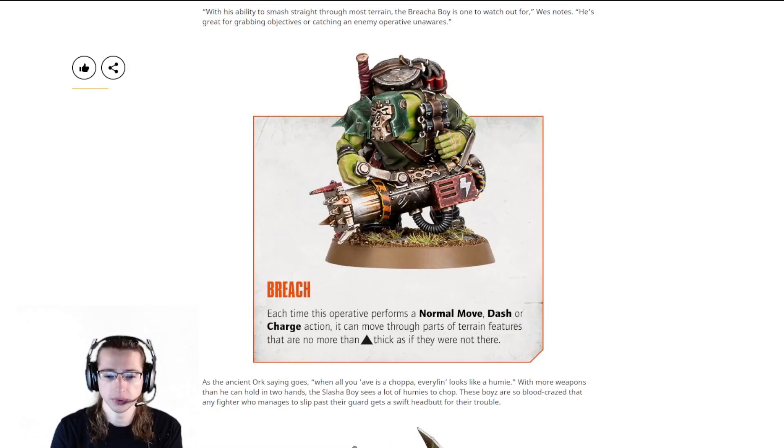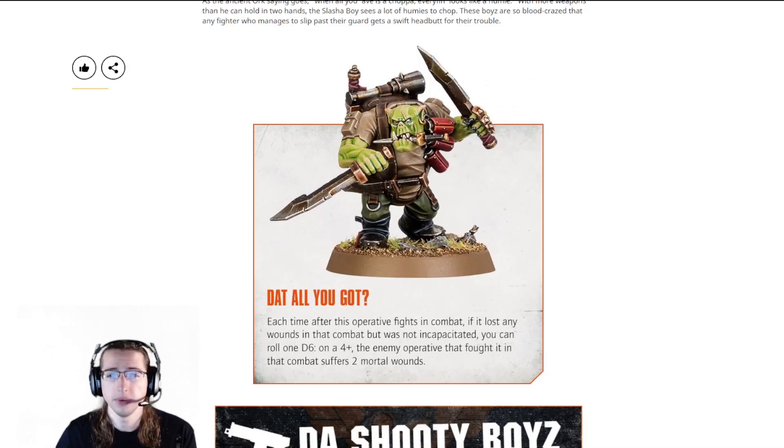This next guy is cool — the Breach operative. They don't really show his data card but they do show his Breach ability: each time this operative performs a normal move, dash, or charge action, it can move through parts of terrain features that are no more than an inch thick as if they were not there. So that's really cool — this guy's going to be taking that battering ram and just bashing through terrain.